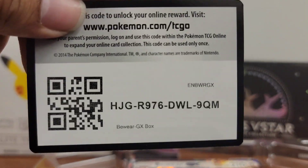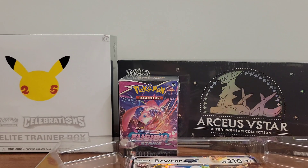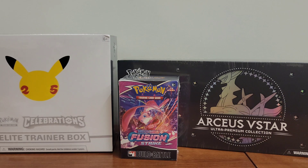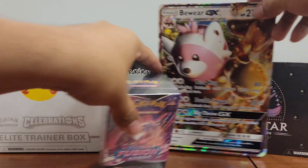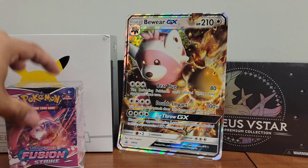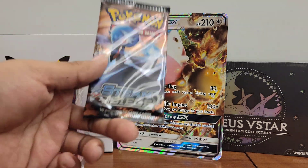The collector in me doesn't even want to open this, but I'm going to do it for you guys. Here is the code card for the Bewear GX box — if you use this code you get the Bewear promo in the video game. Here is our jumbo card — I'm going to slide it out. I'll put it back there and hope it doesn't slide since it's a bit curved.